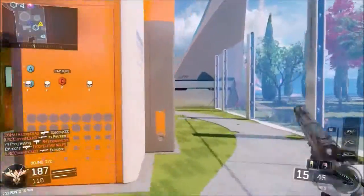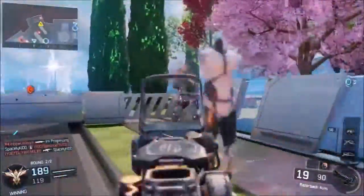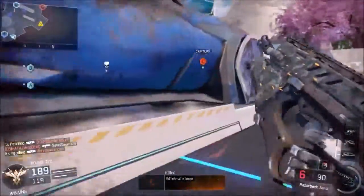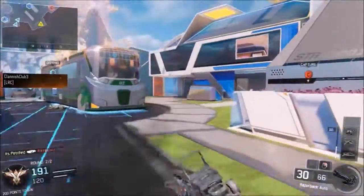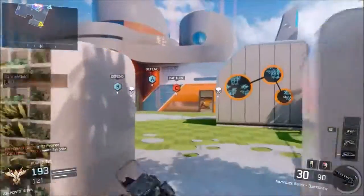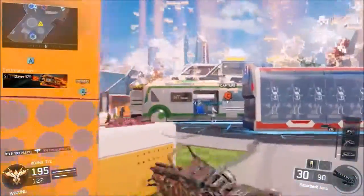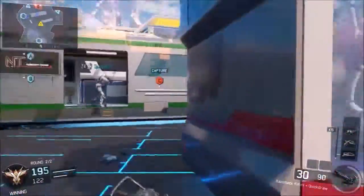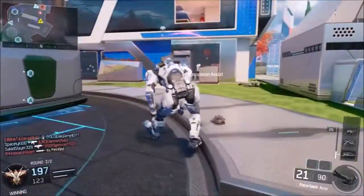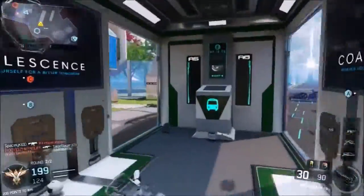Scorestreaks go in sometimes and sometimes they just don't. The Wraith — sometimes it will consistently go in, but sometimes it does nothing at all. Last time I got only four kills with it after calling it in two or three times. I need to find a consistent scorestreak. I don't like controlling scorestreaks — I prefer going in while my streaks also go in. But yeah, that's enough of the gameplay.